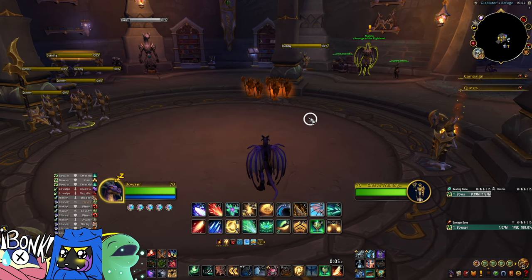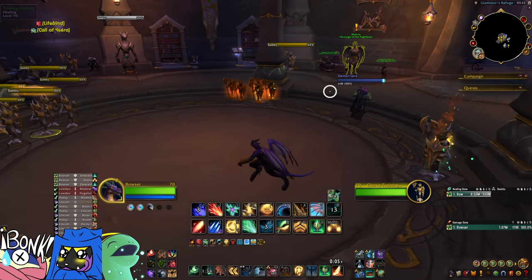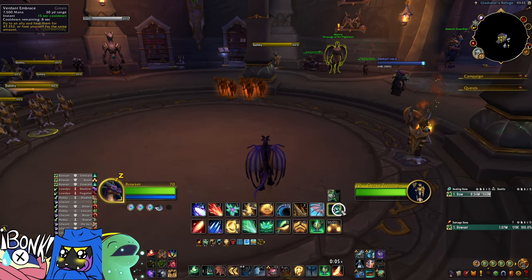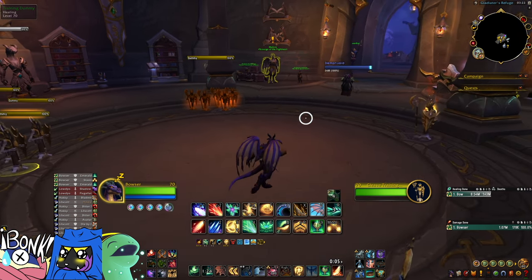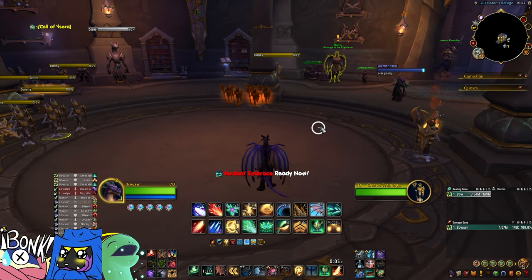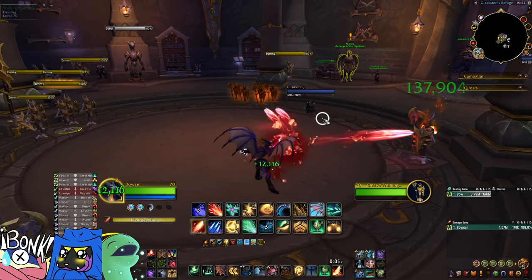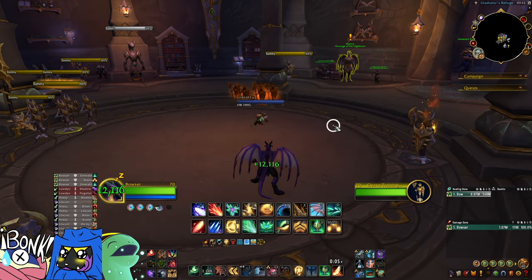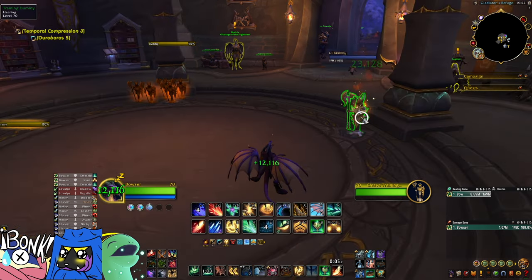When it comes to cleave heals, my favorite is to echo one to two targets and then verdant embrace a third — or verdant embrace one of the more hurt targets. Verdant embrace heals pretty heavily and the two echo targets will receive the full potency of that heal. It's instant, it's quick, and it sets you up for a big dream breath if you're running call of Ysera. I also really like using living flame in a cleave combo — it's a nice budget option so you're not spending a ton of mana or resources.